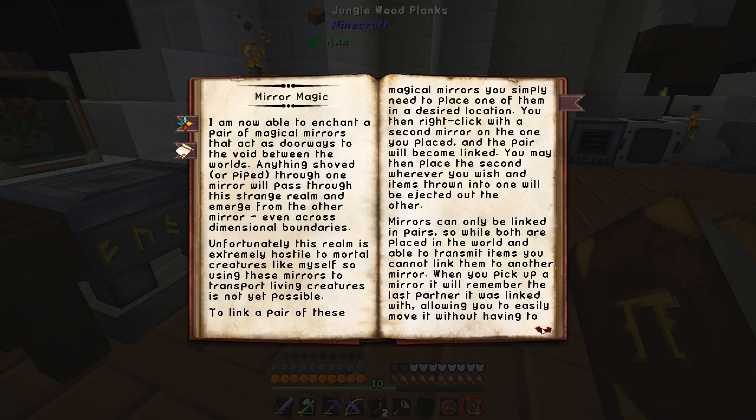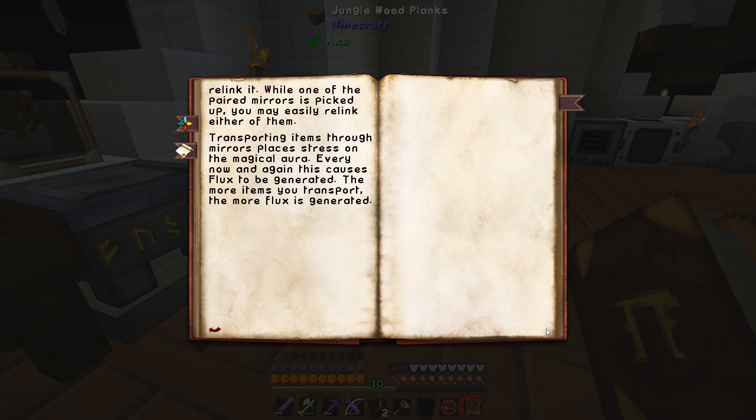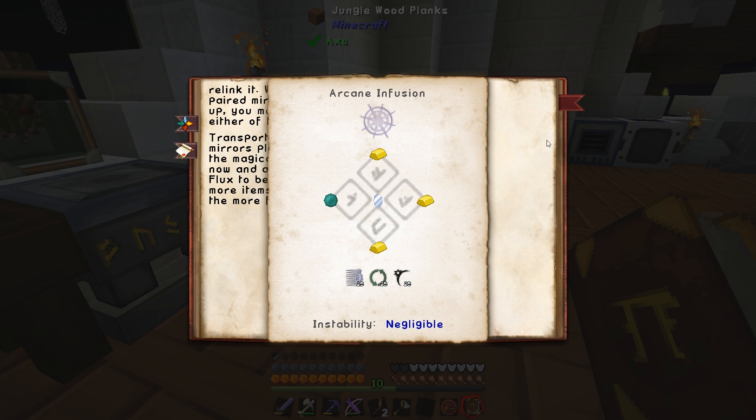It's very hostile to living creatures, so using these mirrors to transport living creatures is not yet possible. They can only be linked in pairs, and you can pair them once you put them down. Transporting items through mirrors places stress on the magical aura - every now and again this causes flux. We've got loads of flux, no worries. We need three gold, a mirrored glass, an ender pearl, some tenebrae, some permutatio, and some motus - and it's an arcane infusion.